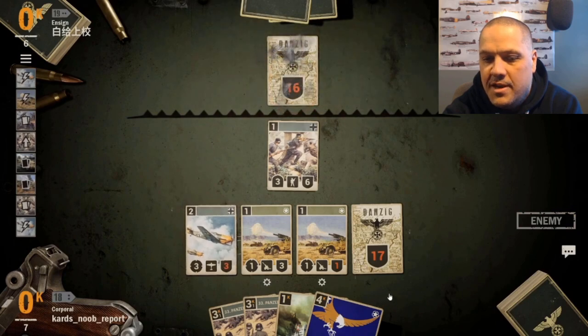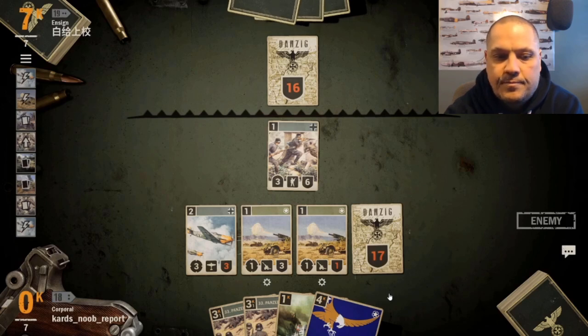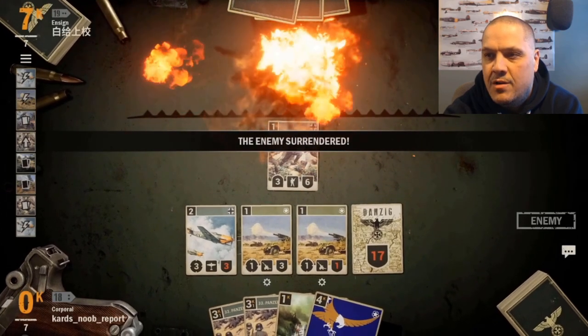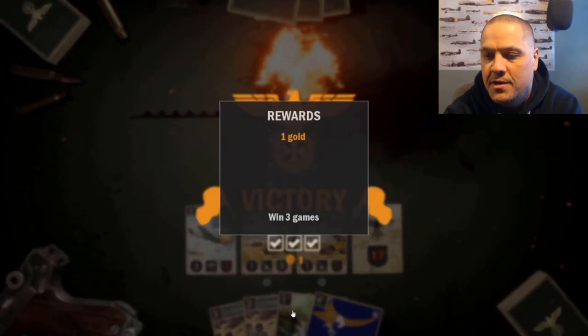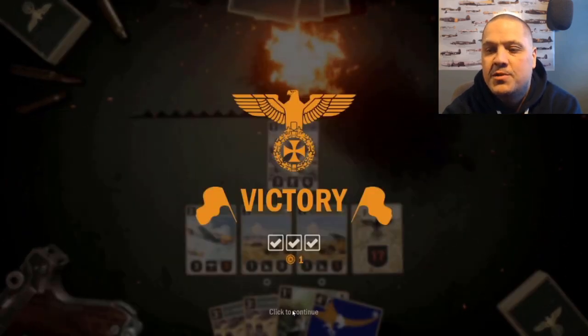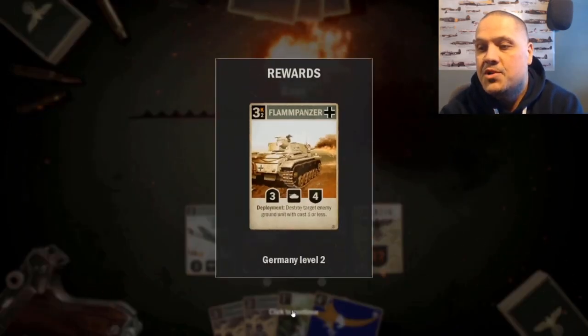No need to use Iron from the North yet - using it now would only bring us up to three credits and doesn't give any real advantage over saving it. The enemy surrenders - they ran out of ammo. Great win! Even after a really slow start, understanding how to value-trade and chip away at the opponent can turn the game around.